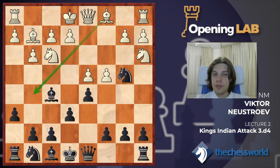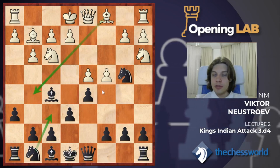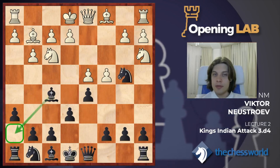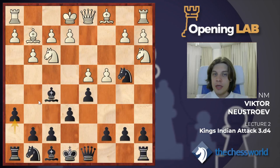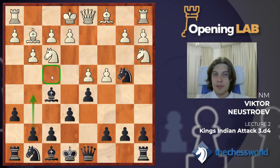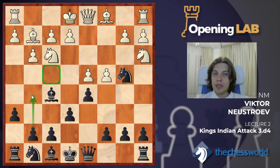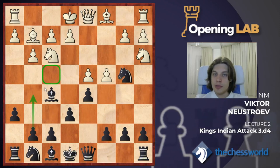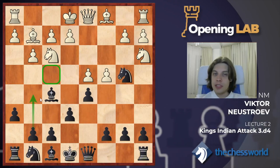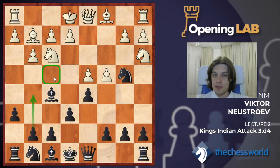Knight a3 — I believe this is the most popular move, this is how people play against me. Then you should play h6. This is a sneaky move. The idea of this move is that we prevent the bishop from coming to g5, so we didn't play Knight f6 because we don't want the bishop to go there. Also, we get a square for our bishop to escape. We also keep g5 in mind in case if the bishop goes to f4 — in some positions it's a useful move.